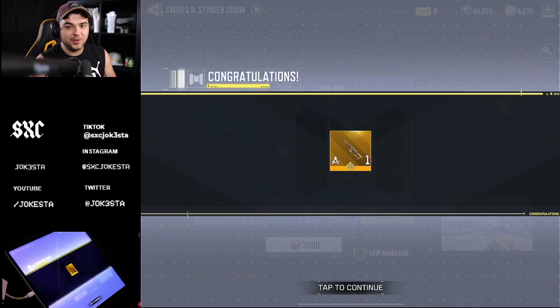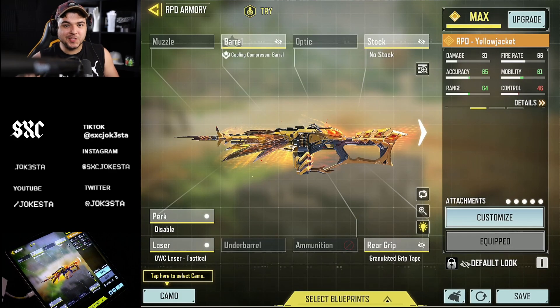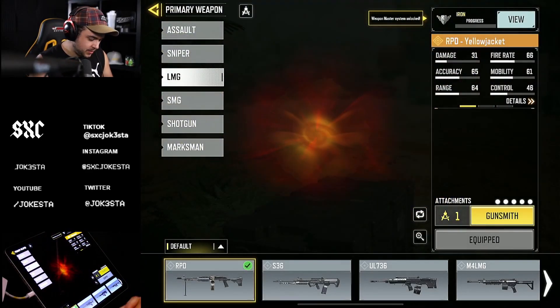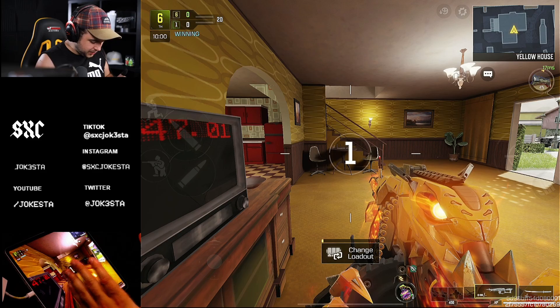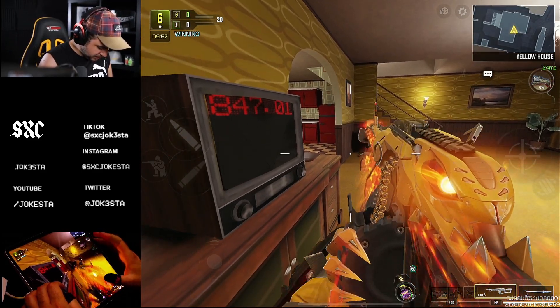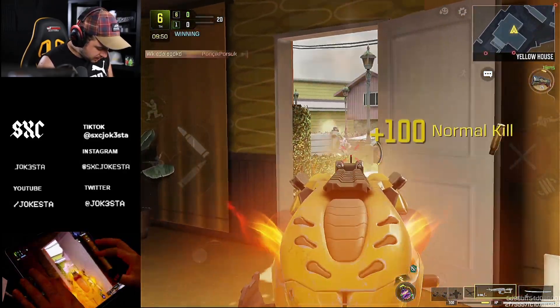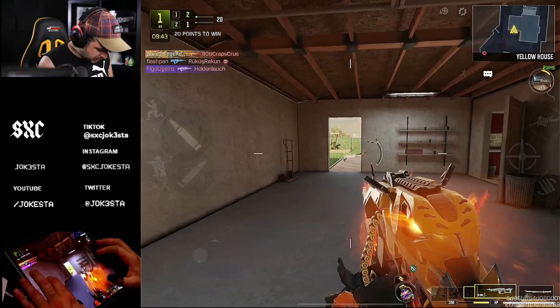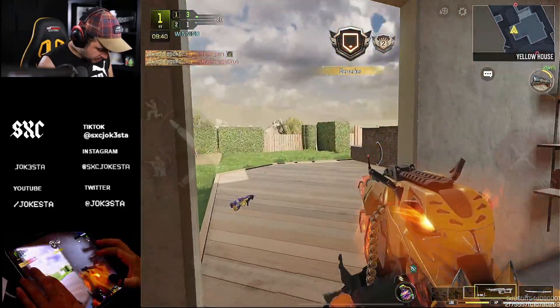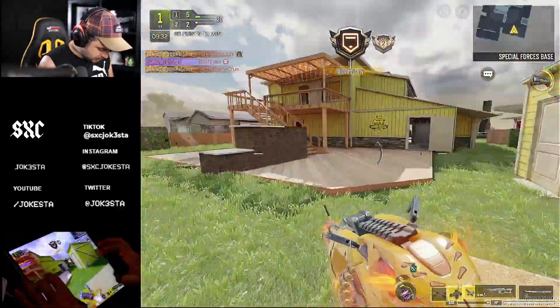We're gonna go into the gunsmith, then we're gonna hop into a free-for-all to test this bad boy. This is the gunsmith we're gonna try out. I'm also gonna check if there's kill combos - I don't think they have one. This is what it looks like in-game on max graphics. The kill effects are actually really clean. Yeah I like the kill effects. Definitely the kill effects look sexy dude.